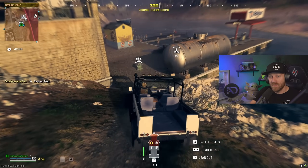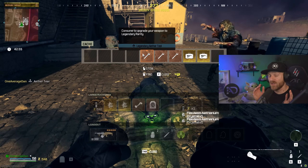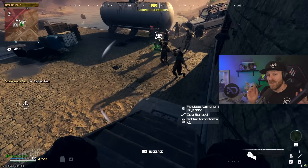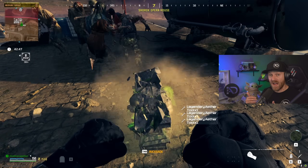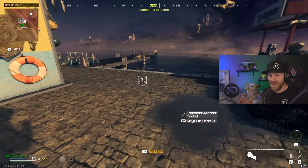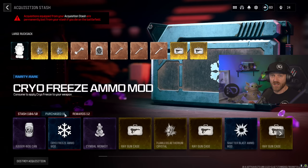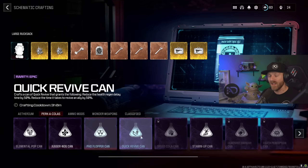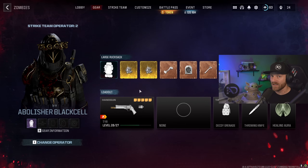The huge Season 1 update just hit for Modern Warfare 3 Zombies, and I want to show you how to do the duplication glitch for any item in the game on the newest patch. Not only did they not patch it, there's actually an even faster method. That includes wonder weapons like Ray Guns or Scorchers, Level 3 Pack-A-Punch, Ethereum Crystals, even the new Dog Bone and Golden Armor Plates.